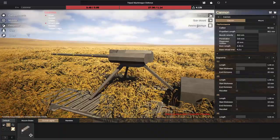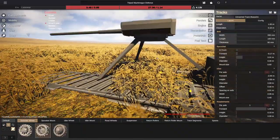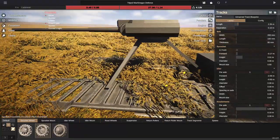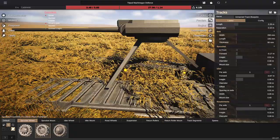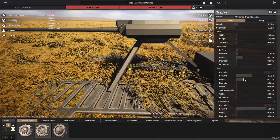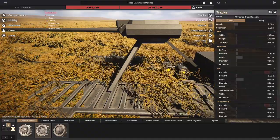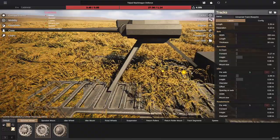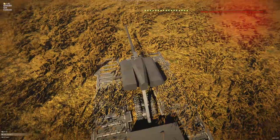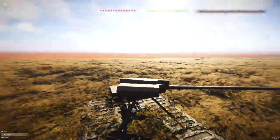Apparently tracks need at least one road wheel in order to work — that's weird. So let's give it a tiny bit of length and go ahead and give it one road wheel. We'll bring that all the way backwards, and there's our road wheel. Now let's spawn it in. There it is — we are so ready.